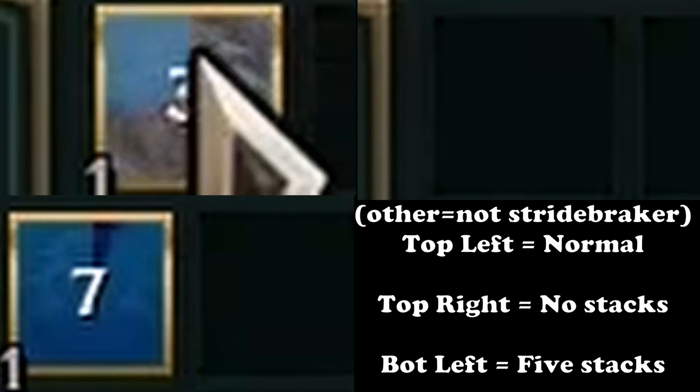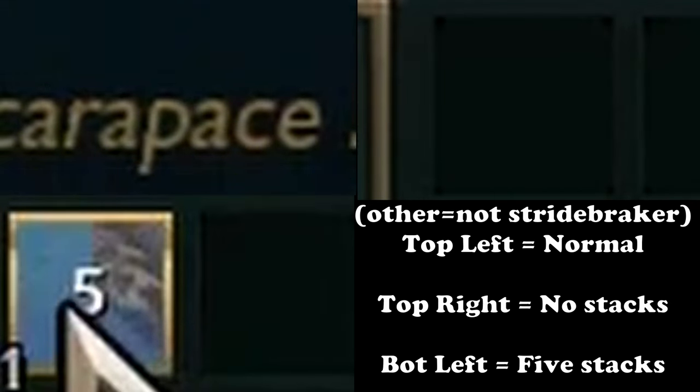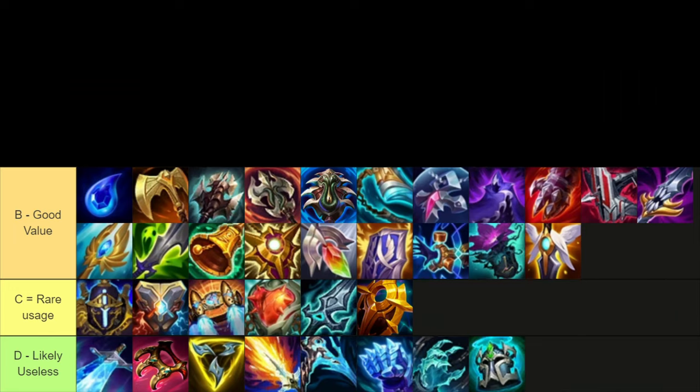You will also get noticeably faster wave clear and jungle clear if you get some stacks early. Finally, we have the tier items which can simply be stacked faster, and having a faster upgraded item is good.